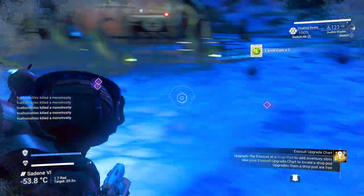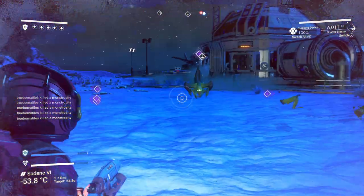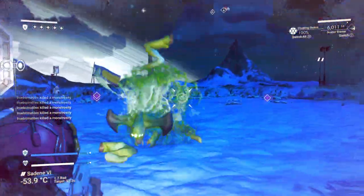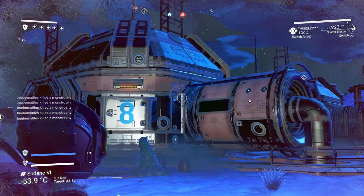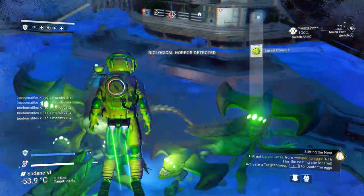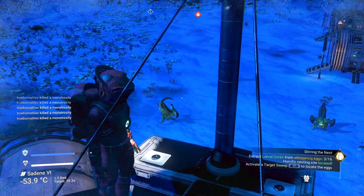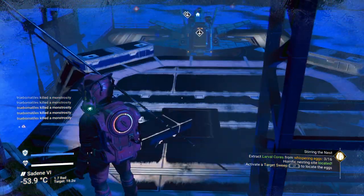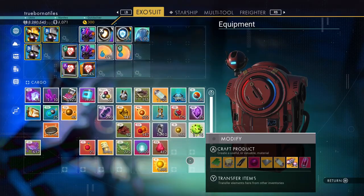I remember the first time seeing these guys, how terrified I was. Now that I've got this scatter gun, not so much. I guess what I could do is just irritate the swarm, go up here, and wait for the swarm to die down — because they're all close range and I don't really get anything from killing them. It doesn't look like they drop anything.